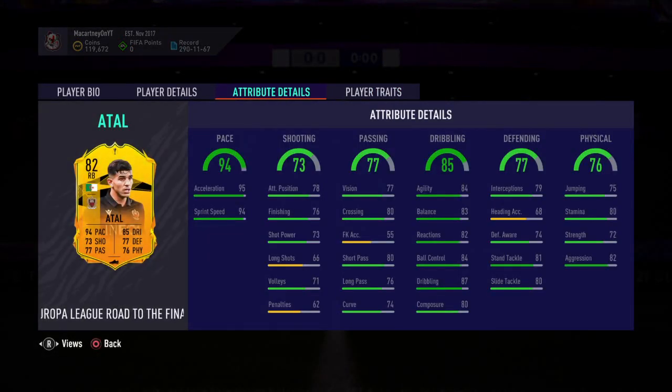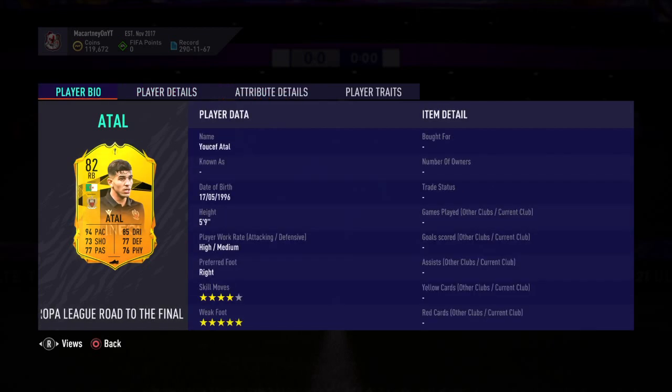Welcome back to this brand new FIFA 21 player review. As you can see on the screen, EA have gone ahead and dropped a UEL Road to the Final card. He looks very, very good — a very good card. As we all know, this guy last year was incredible at right back, one of the best right backs on FIFA 20 in my opinion. He's got the five star weak foot and the four star skills, high/medium work rates, and he's five foot nine.